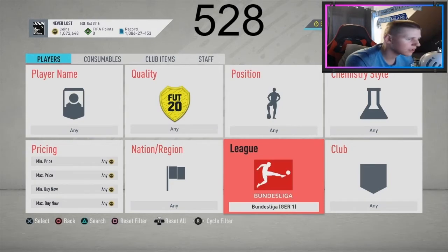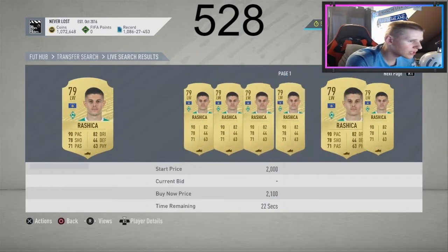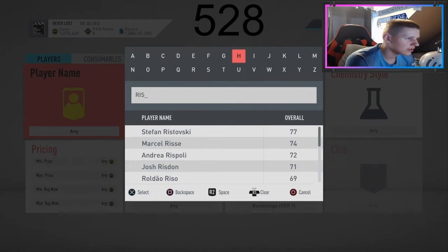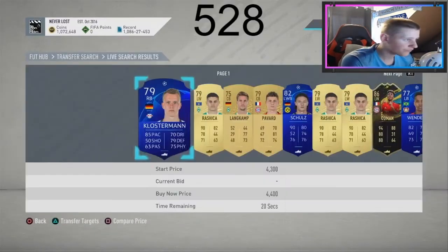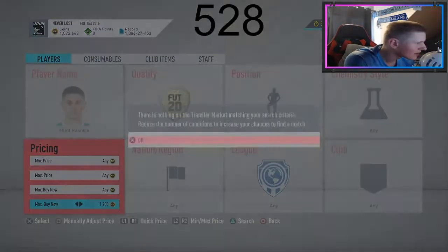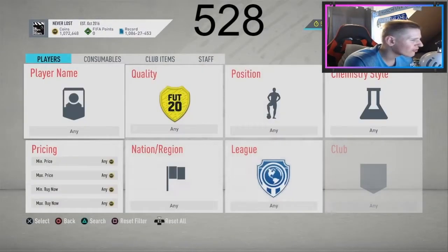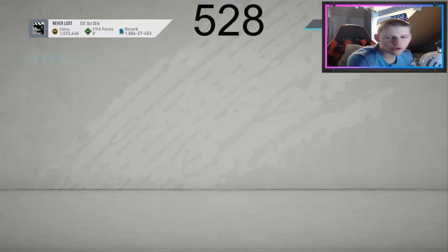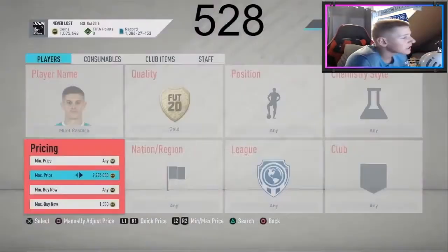Going back to the Bundesliga SBC — it just needs 2 Germans, right? So Bundesliga rare players, because German players likely means Bundesliga. That's what people are going to be getting. Players like Rashika might actually be worth a little bit. Let me search him up... he does come up. He goes for quite a bit — about 1.5k I'd say, so you lose about 75 coins. You can sit at 1.4k or go a bit lower.